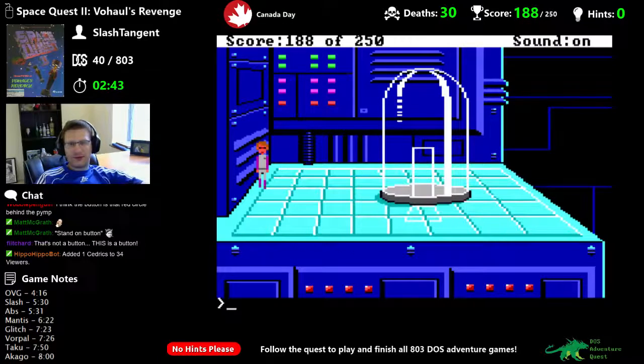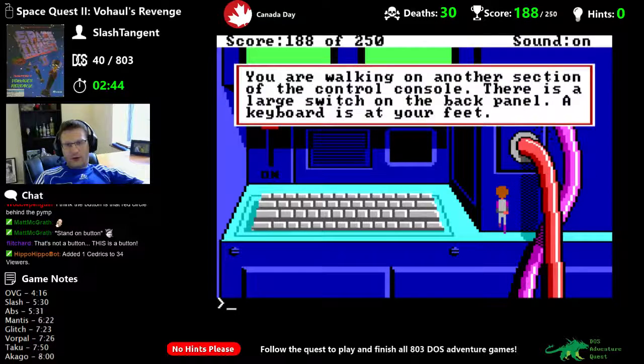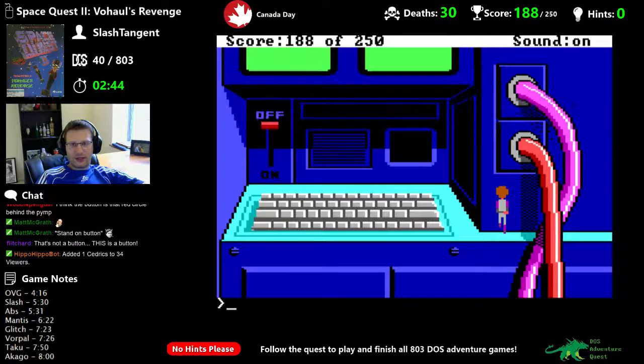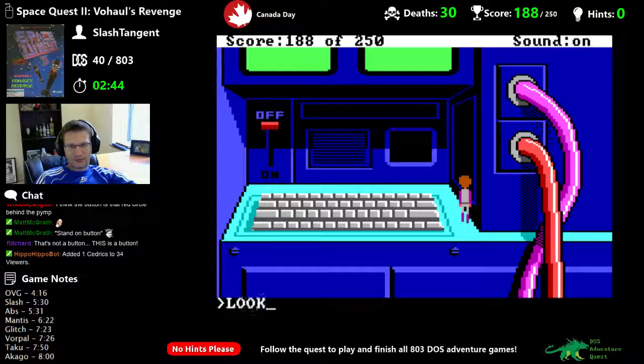Okay, so now there's a time thing — we need to get back to normal size. You are walking in another section of the control console. There's a large switch on the back panel and a keyboard at your feet — just a typical keyboard with normal letters. The switch is the toggle type and is currently off. Pull switch.